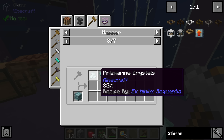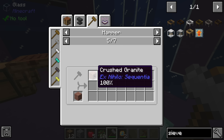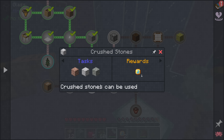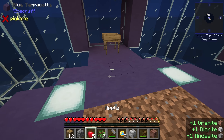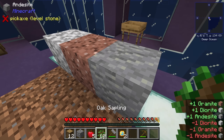We can also break down prismarine, netherite, granite, diorite, and andesite into their crushed forms. There's a quest called 'crushed stones' — let's grab those three we just made and crush them down for the sake of the quest.